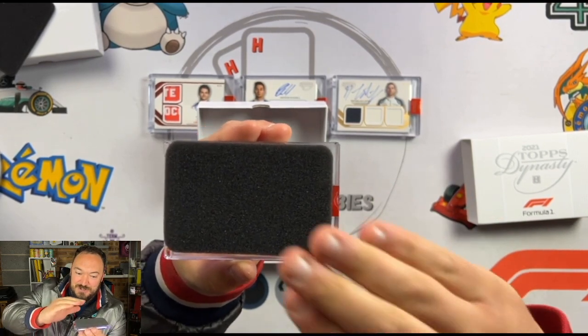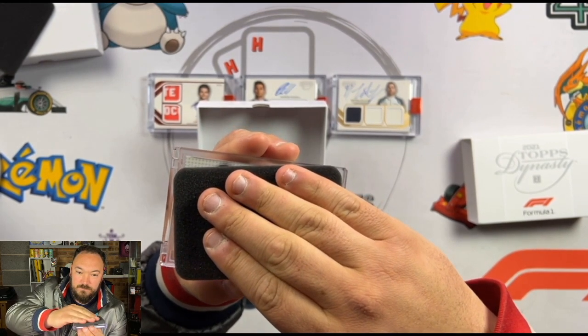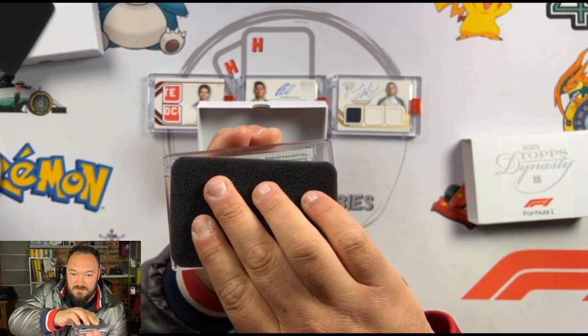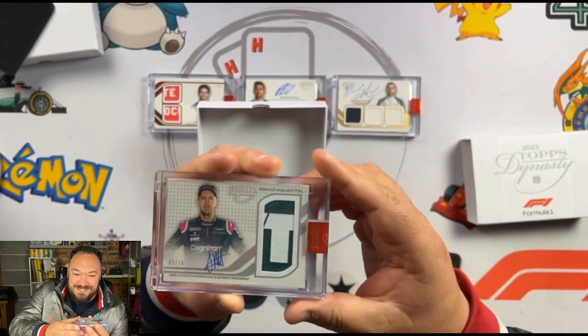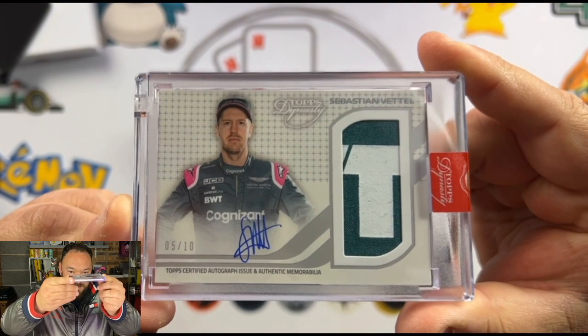I'm hoping for Vettel. I would rather Vettel than Lance Stroll — otherwise we've had both the Canadians pulled. Let's have a little look. It looks like that person's wearing a cap. I think this is Vettel. Sebastian Vettel — it is! Sebastian Vettel with the jumbo patch. Five out of ten. Look at that. Beautiful.